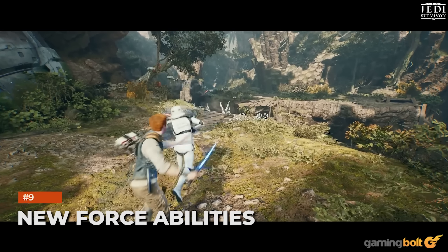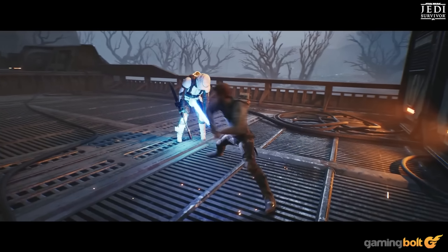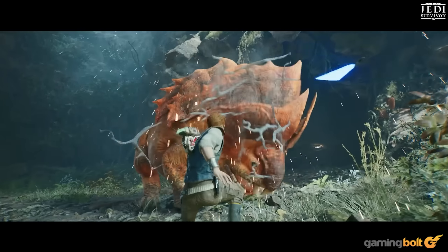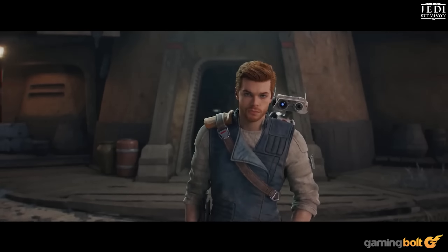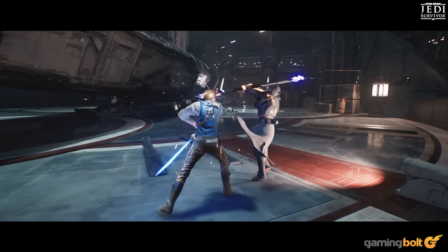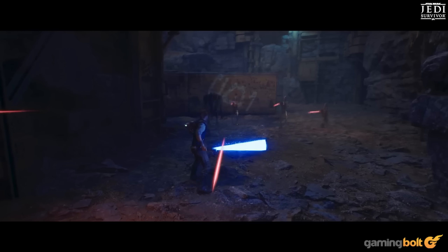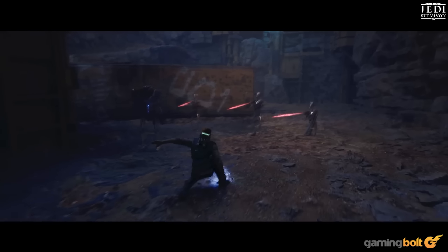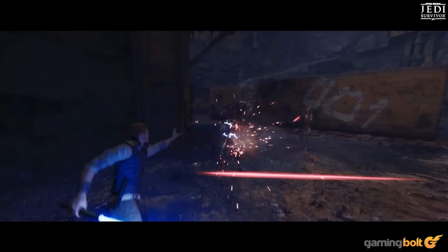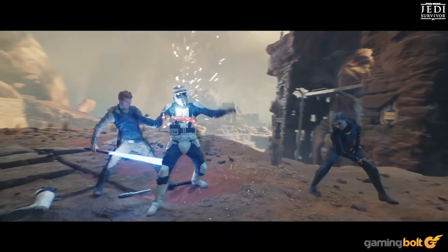New Force Abilities. It wouldn't be a sequel without new Force abilities, and thanks to Cal honing his skills over the years, he's developed a few new tricks. In addition to Force-grabbing enemies and using them as shields, he can disorient them with Jedi Mind Tricks, pick up and slam enemies, and much more. The ability to slow enemies from Jedi Fallen Order returns, but now it's more like an area-of-effect skill that slows time, causing everyone to move in slow motion around Cal. Honing these skills is key to surviving, especially against tougher enemies.